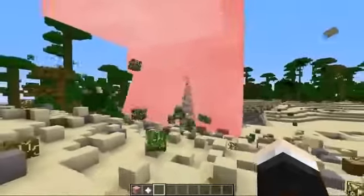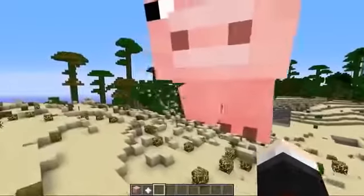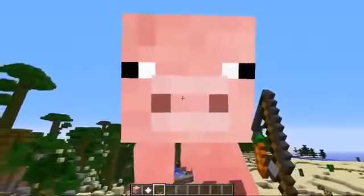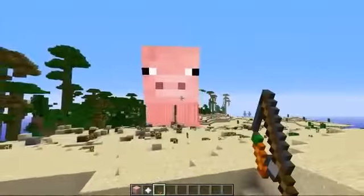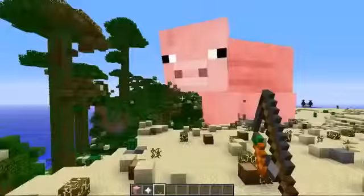Now we need to be very careful of this because we don't want it to go anywhere near the lab. How are you doing, giant pig? And wherever this guy walks it will destroy stuff. I don't know if we can control this guy. You want to follow me on this stick? Come on, follow me. I think it's working — come over here buddy. He destroys everything. Look, he's destroying these trees. Look at that, that is so crazy.